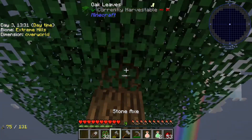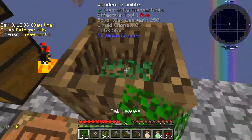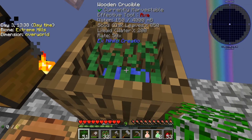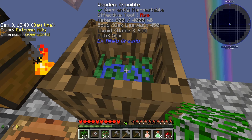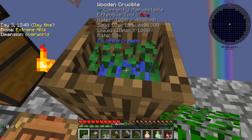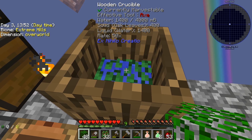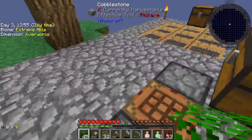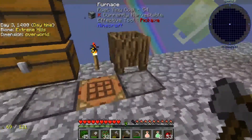Every time you put leaves in, the crucible level gets higher. Leaves give you 250 millibuckets — it's a lot faster with leaves and takes far less resources. If you do it with saplings it takes forever.